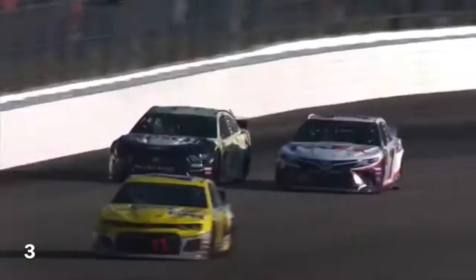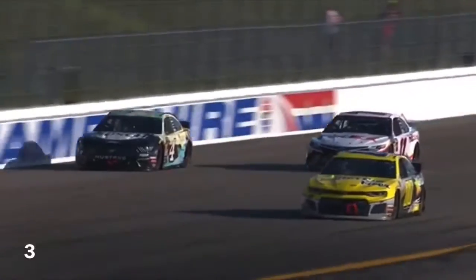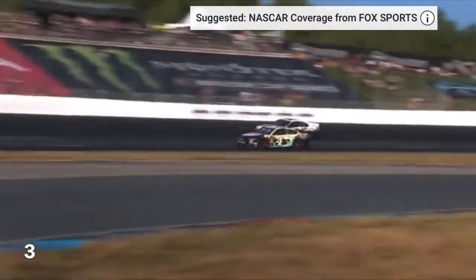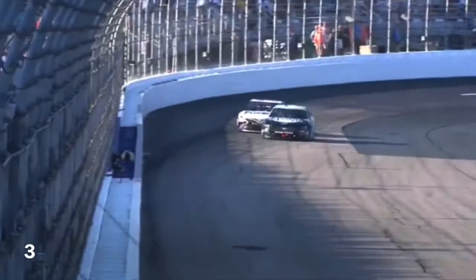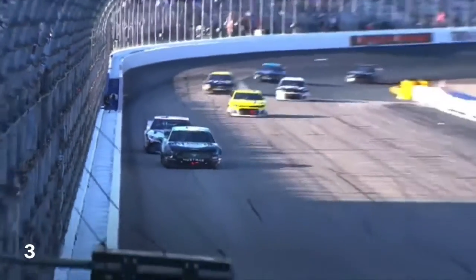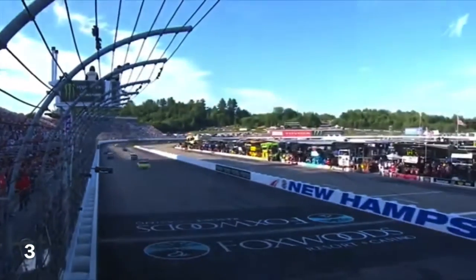Keep it on him. Keep it on his right rear. Down the back stretch — Harvick with the advantage. Will he try it again? Block the bottom, block the top. Hamlin up high, coming outside. They make contact out of four. Harvick with the advantage — he'll hold him off. Harvick wins again in New Hampshire.